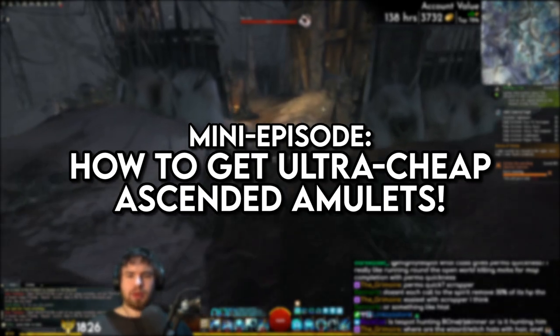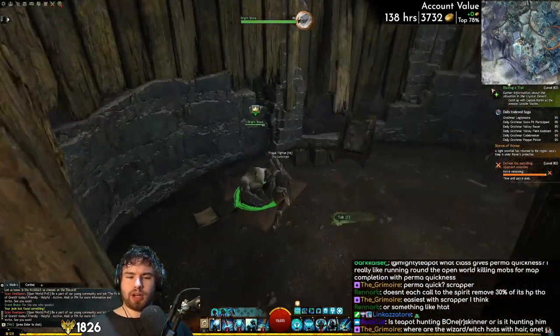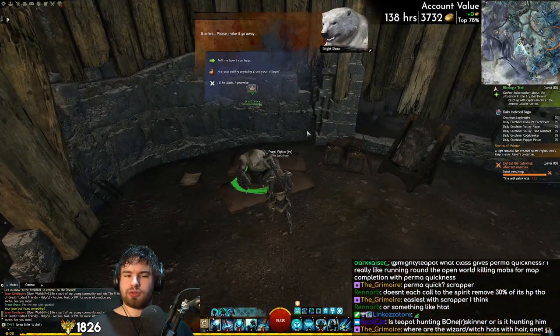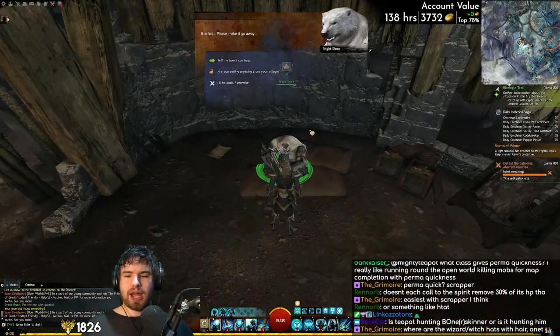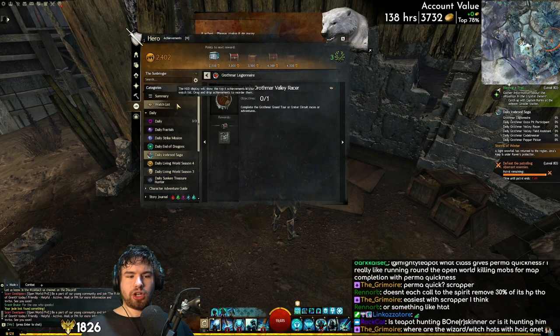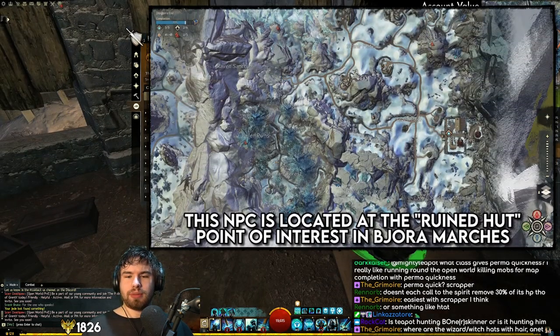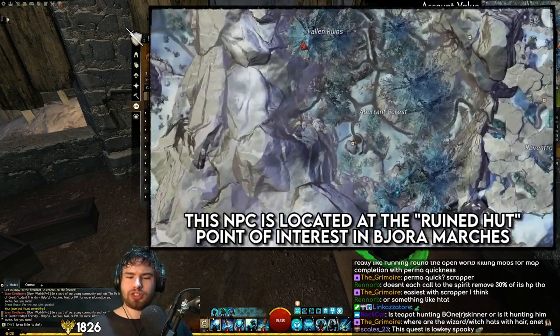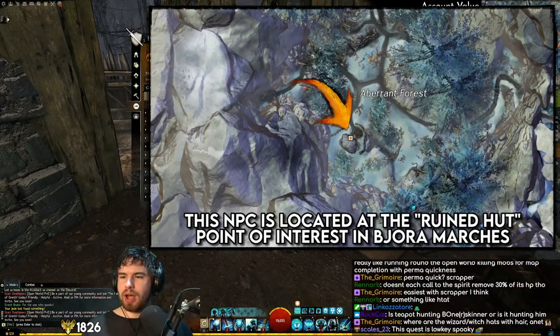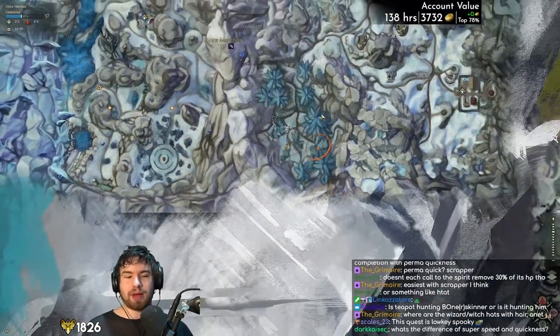Yesterday we started the quest to get an Ascended Amulet from Bjora Marches. We have to do this roleplay thing where this bear is very hungry. If you don't feed the bear, it will consume the flesh of other sentient beings and become a Boneskinner, so we have to prevent that. Very cool bit of RP and lore in Bjora Marches — honestly a great map.